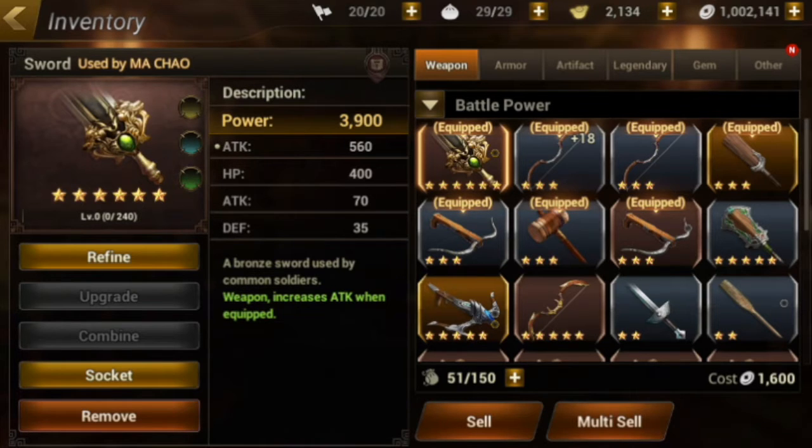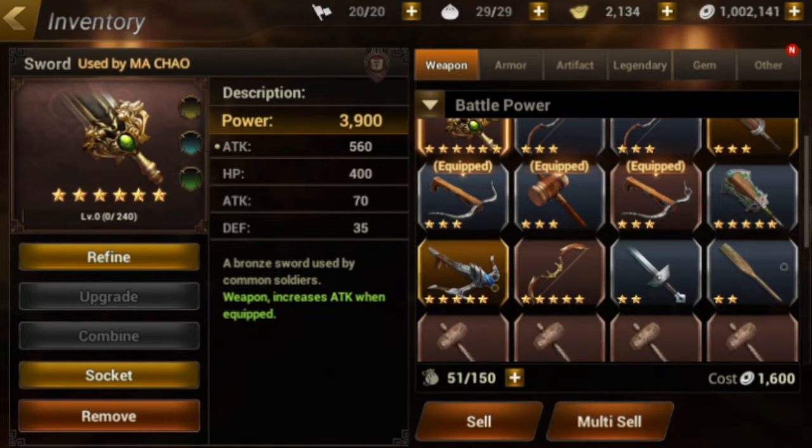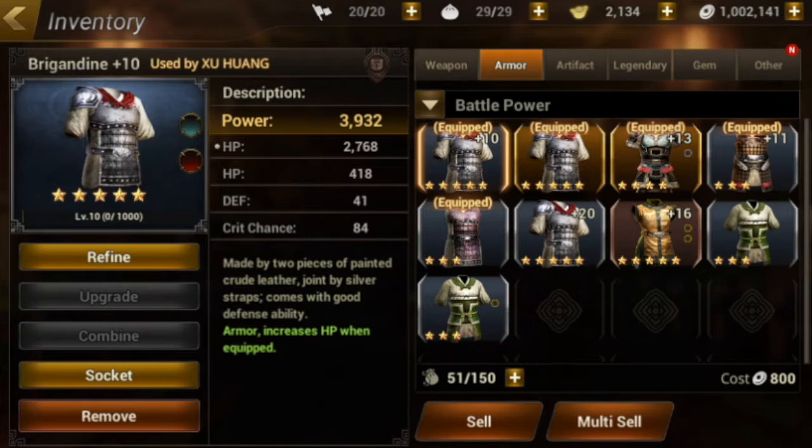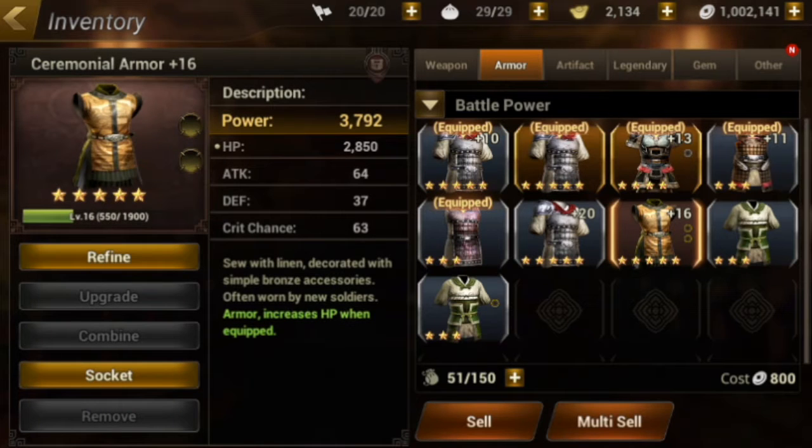So we got a 5-star weapon — a bronze bow. For the 5-star armor, we got a bronze armor. And there's also a 5-star artifact and a 5-star scroll.